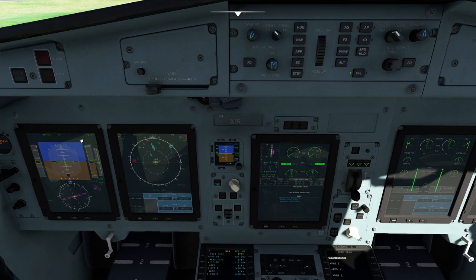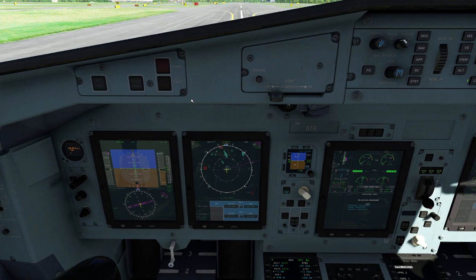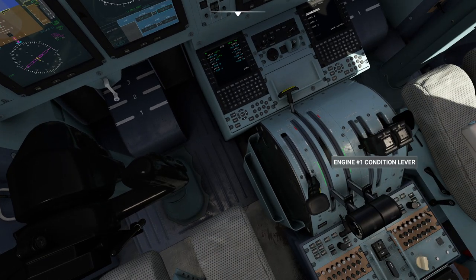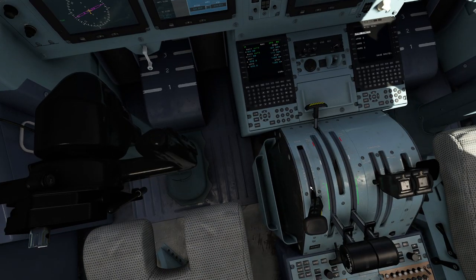That looks pretty good. We're going to confirm everything is set. Coupled to my side, flight director is on. I'm liking the look of that — no angry warning lights. Flaps are set to the correct position. Speed brake is disengaged. We don't need 100% power right now on the condition lever. Flaps are looking good. Emergency brake — we need to release that. Now I'm going to get this thing rolling. Let's do it.